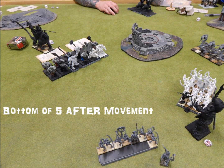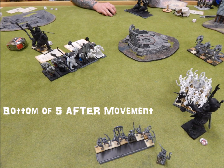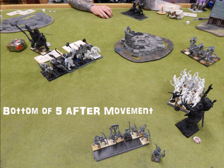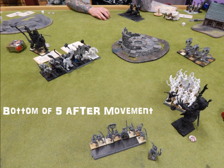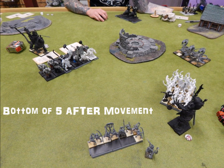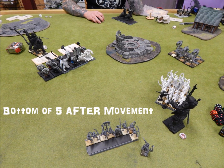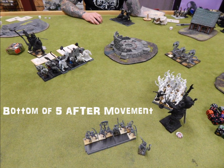Bottom of Turn 5 after movement — I'm in panic mode. The Sphinx sits in the rear of the Iron Guts hoping to deter them, and I move him away from the Mournfang so if they charge they need to roll very high. Everything is surrounded. I do a terrible placement of my Tomb Guard against the Iron Guts — I was sitting on my shoulders for most of this game. I should have angled them much differently, and that's on me. I was trying to keep everything away from the Hierophant. I couldn't move the Hierophant more than four inches and didn't have the extra movement spell — I'm starting to see why that would be important. My Magic Phase is easily dispelled and doesn't help at all.